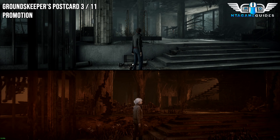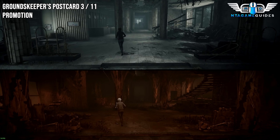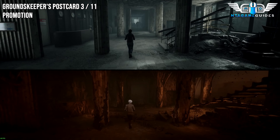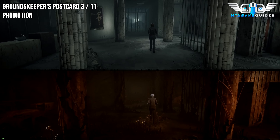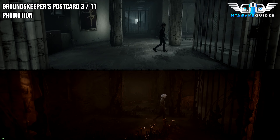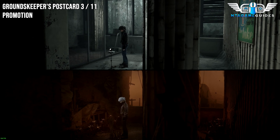As you go up the steps, you can do this before or after you go into split mode. But if you go too far forward you will trigger a cutscene, so right before that go into this little back room and you will find your next Postcard.